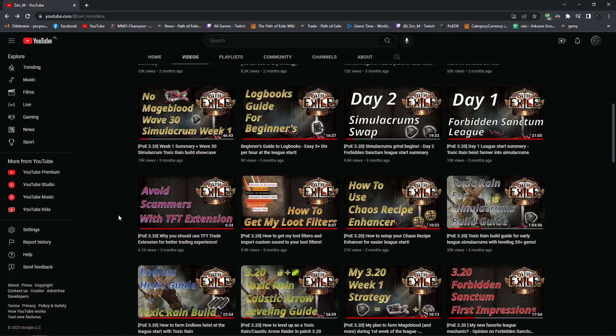Most of my videos about toxic rain from last league are still up to date, especially the leveling guide because leveling hasn't changed that much. The day two and week one videos show exactly what I did during the last league start. In day two you'll see a character with gear that can start doing simulacrums, around 20 waves, and week one is a finished character that can do 30-wave simulacrums without Mageblood.